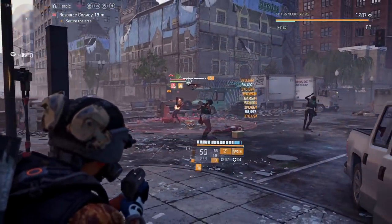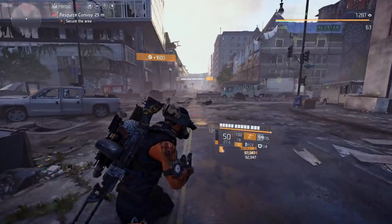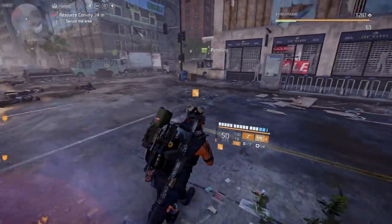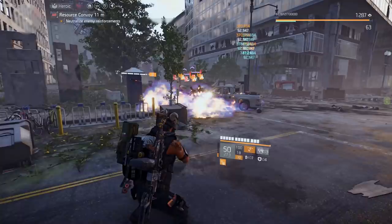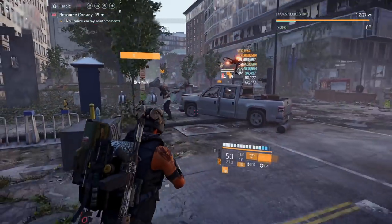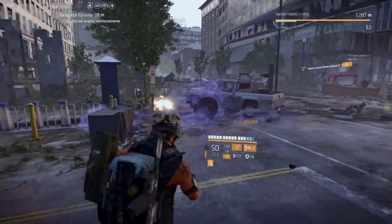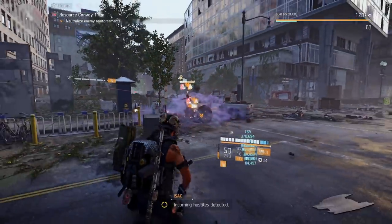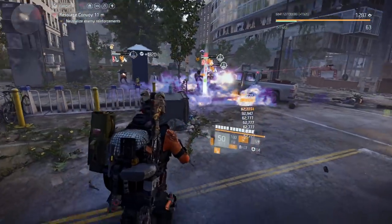You can either use a turret to help it go off or you can run another status build — it's really up to you. After we drop this first wave we just have to find out where they spawn. Sometimes they spawn out of manholes and those are the easiest ones to get. Sometimes they spawn out of doors, but once you find out where they spawn it's really just trapping them with your skills. Since you're using a status effect skill you just spam it at the door or at the manhole and it should be pretty easy to knock out.